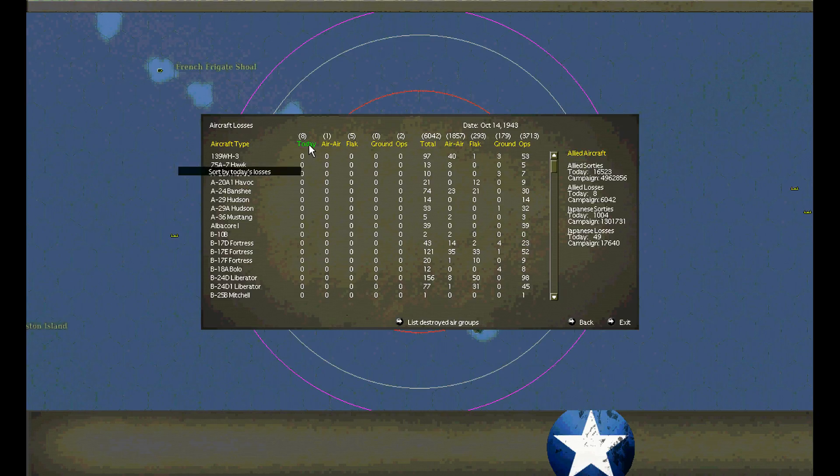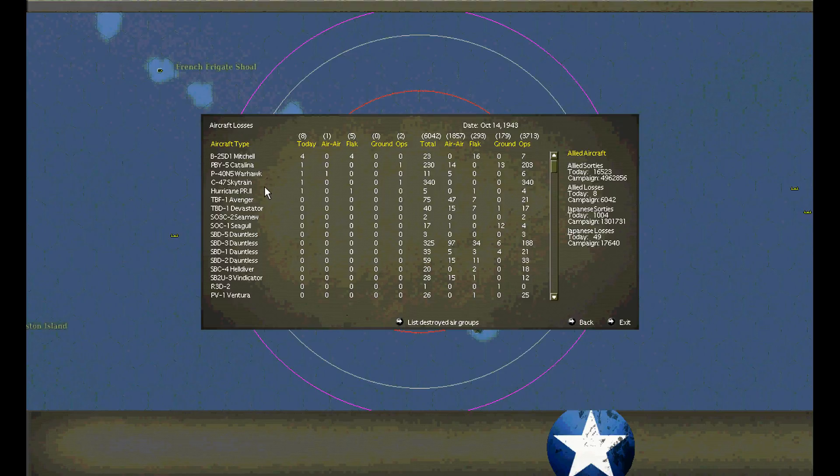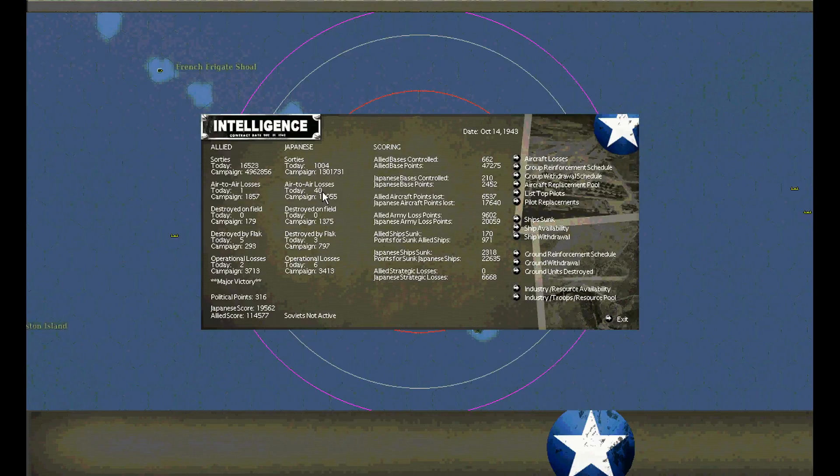Today's aircraft losses. We lost four Mitchell Deltas in the bombing run. That's not a photo recon hurricane. They don't make them anymore. Every loss is permanent. Four bombers were lost. Overall, 49 aircraft destroyed and eight lost — six-to-one odds. That's acceptable.